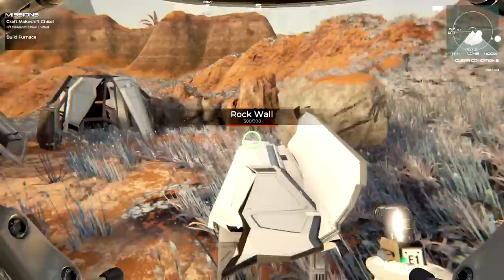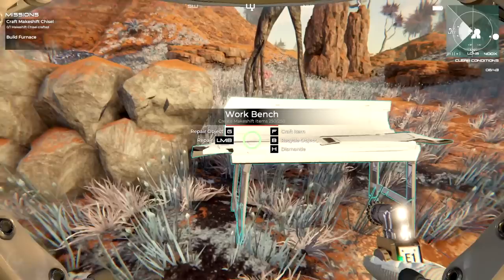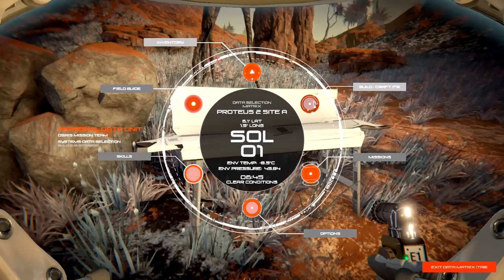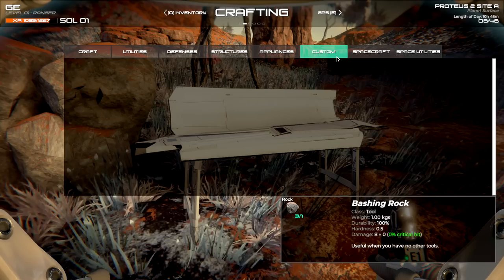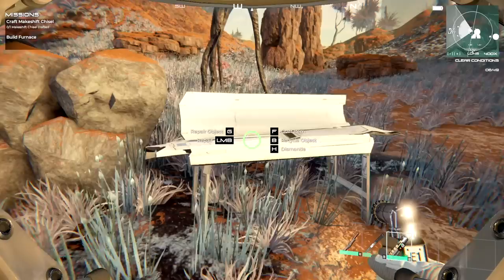We can also upgrade all furnaces and upgrade these benches too, which is really cool. Once you upgrade, make sure you've secured your area so you don't have to move it again. We need to build this up. Furnace - let's get busy. Plants and structures - there's a whole bunch of stuff we'll learn as we go through. Right now we need a crude pipe.